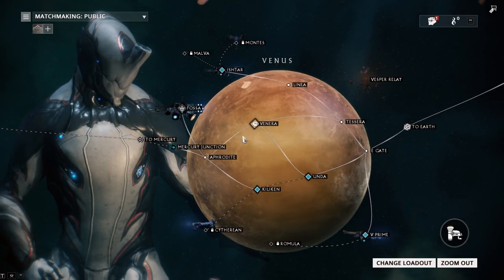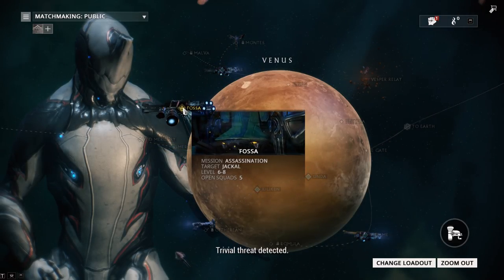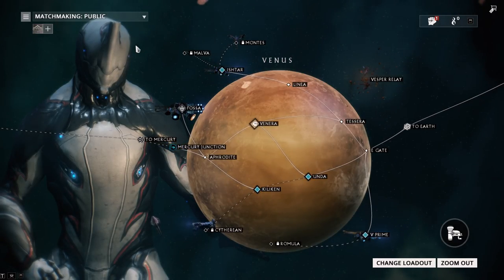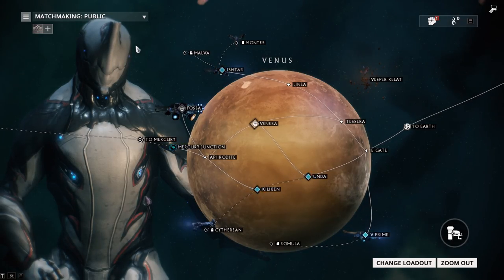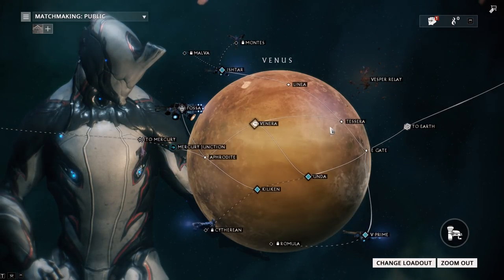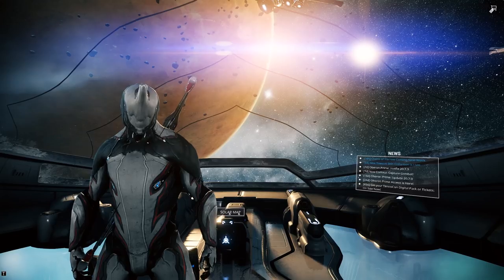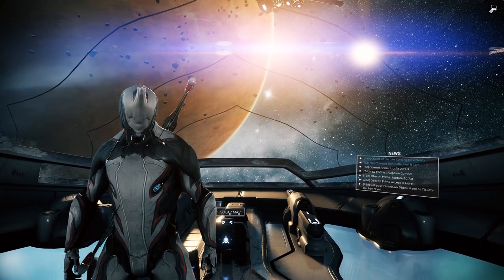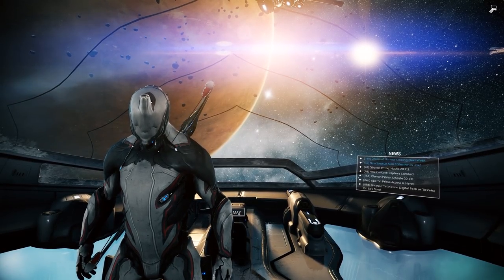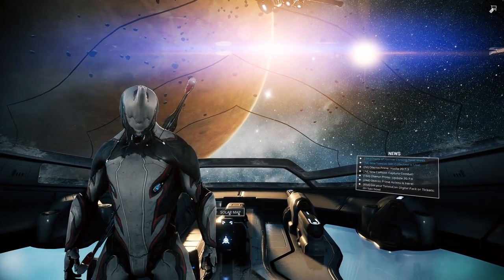I know we kind of brushed over a lot of things there, but trust me, this planet is super easy. Go in, shoot the Jackal's legs, play with other players in a public match, get to the Jackal as quick as possible, don't waste time running around killing enemies — just get to the Jackal, kill him, and get out. That's just the best way to do it. Thank you guys for watching. If you enjoyed it, don't forget to hit the like button below, and if you want to see more Warframe content, hit subscribe. If you have any questions, feel free to ask in the comments or on my Twitch livestream. Thanks for watching — I'll see you guys next time.